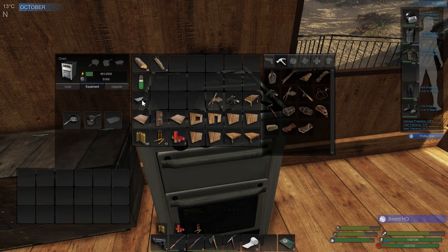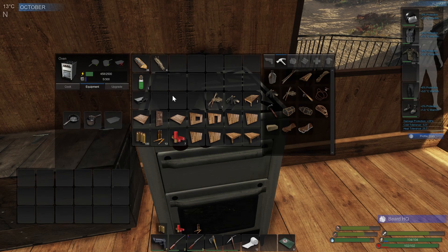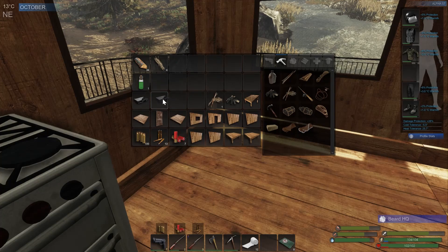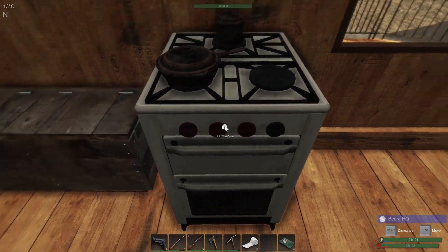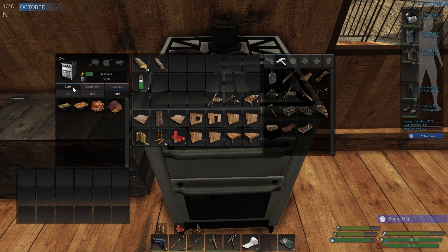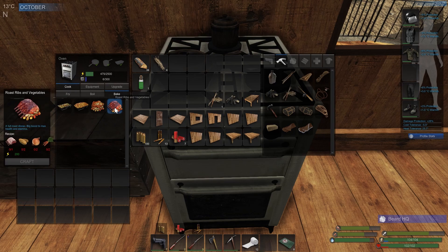Let's go ahead and throw this baking pan on here and make up some of this good food. Alright, baking pan is in the oven — let's see what I can make. Cook... bake... roasted ribs and vegetables, roasted chicken and vegetables, fish pie — that's what I was thinking of. I thought I could make a fish stew or something but it's fish pie, which is pretty great.